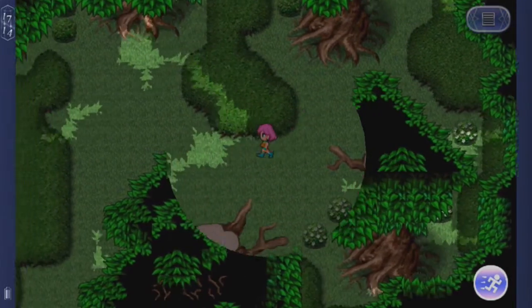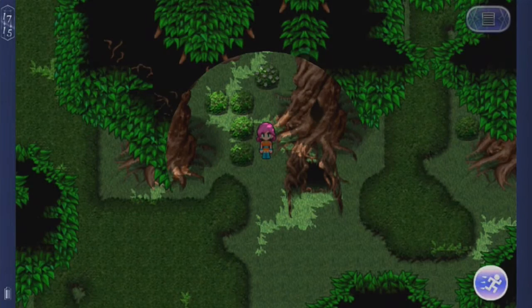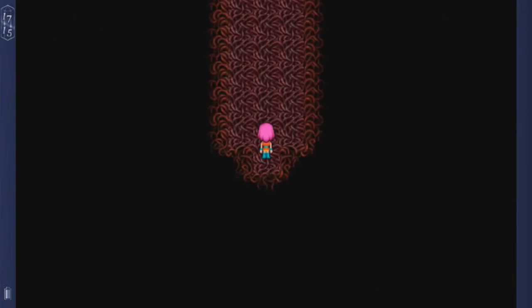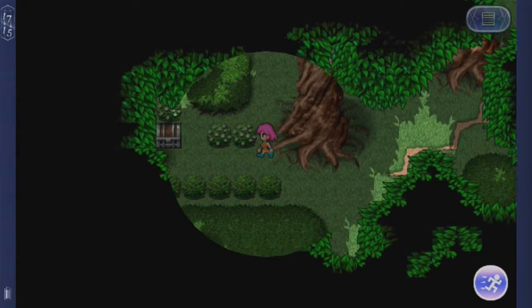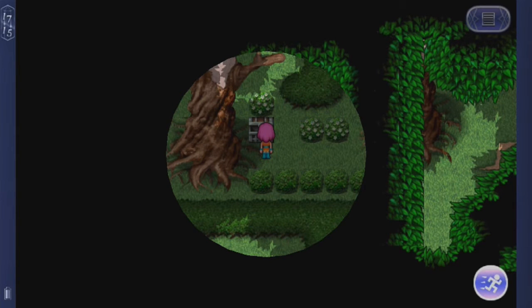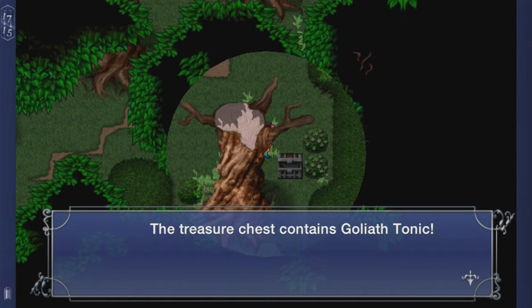If I go west from here it should take me to a tree with a hole in it — this one. Let's go in there and see what happens. So in this area there is a chest right there — sorry about that loud car — there's a cottage. And if I go east, there it is — a Goliath Tonic.